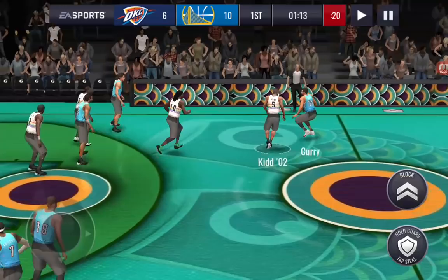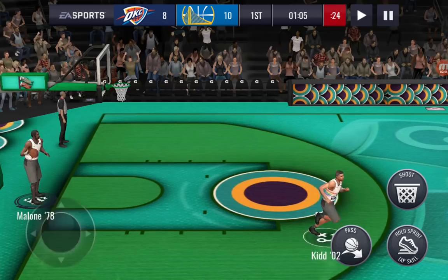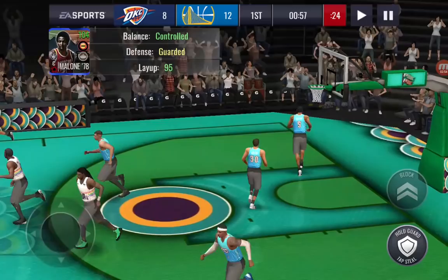Derrick Jones Jr. — I'm really impressed with his dunk package. He has been scoring at will. Just every time you go in the paint with him, it's two points, easy. I think this card could actually... Oh, he pushed him. I've never seen anything like that. The other player passed it to Moses Malone. Moses Malone lays it in. That was weird.